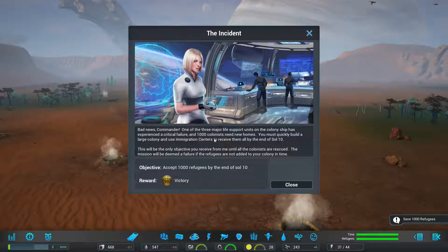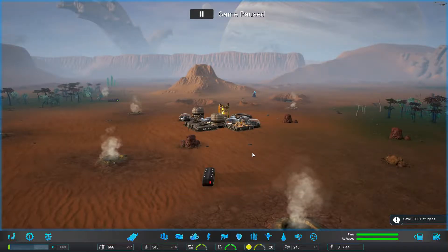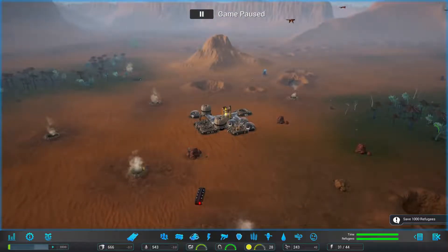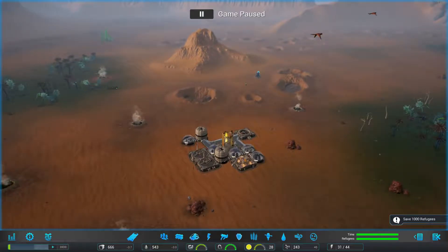Let's pause this while we read this. You must quickly build a large colony and use immigration centers to receive them all by the end of Sol 10 — we have 10 years. This will be the only objective until the colonists are rescued. The mission will be deemed a failure if the refugees are not added to your colony in time. So we've got to add 1,000 refugees in 10 years, then feed them, give them security and jobs.